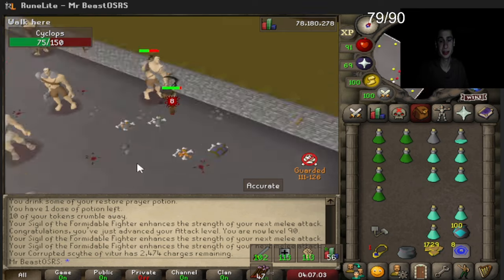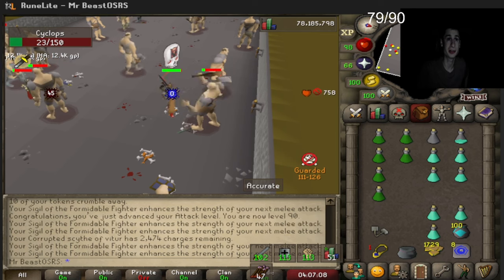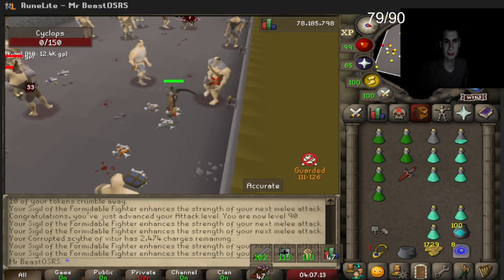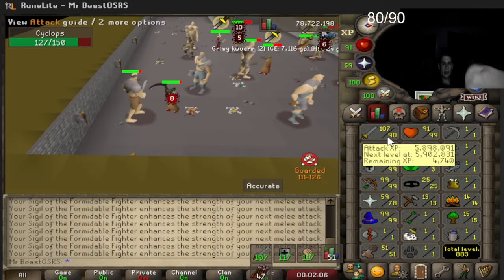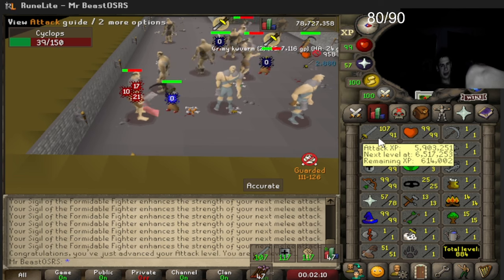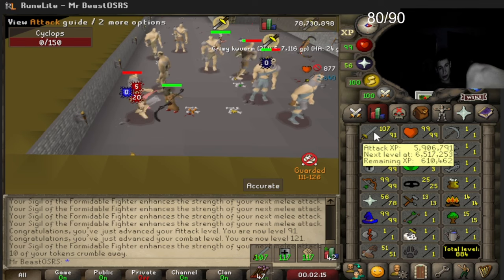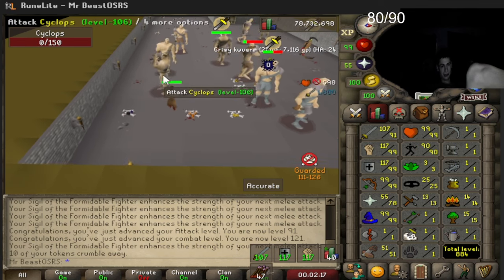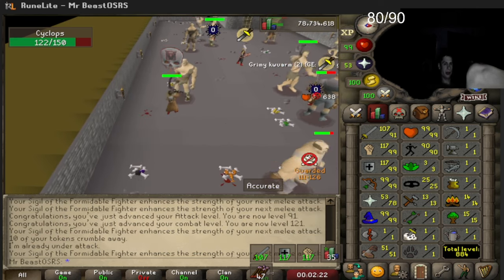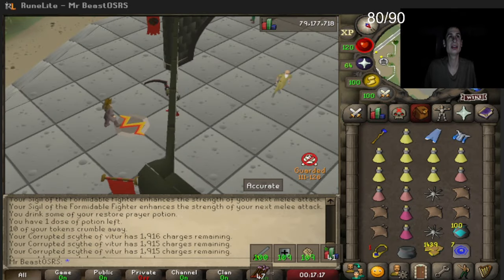The charges go a little quicker than the tokens if you're always attacking. Just about to get 91 attack — there we go, 91 attack, 121 combat! I think we max out at 123 combat if we get all 99s, which is only three levels off the max combat. OBS crashed but we gained 300k XP.